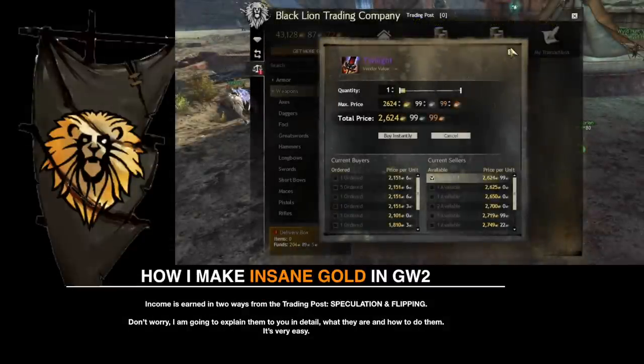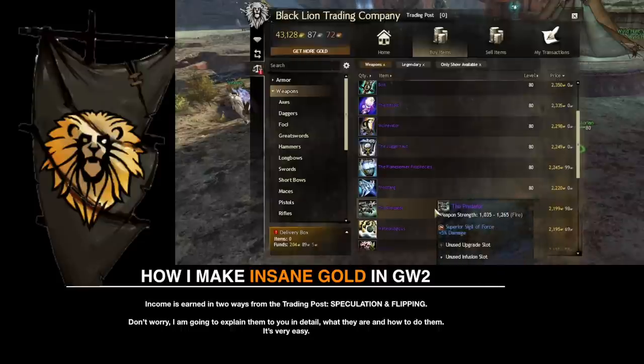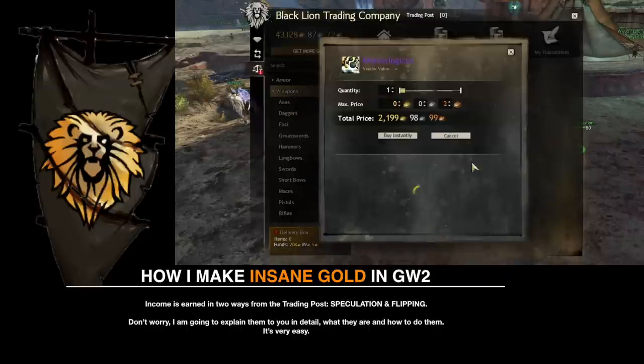Income is earned in Guild Wars 2 from the trading post via two methods: speculation and flipping. I'm going to explain them to you in detail — what they are and how to do them. It's very easy.